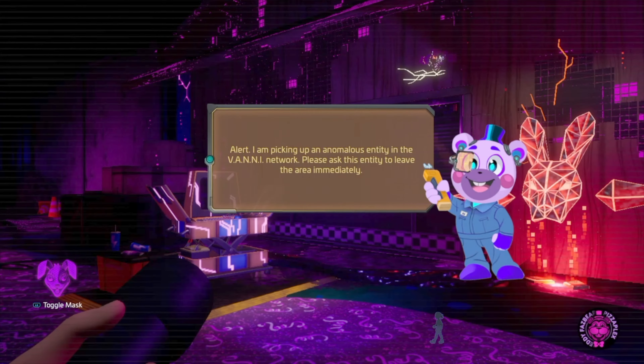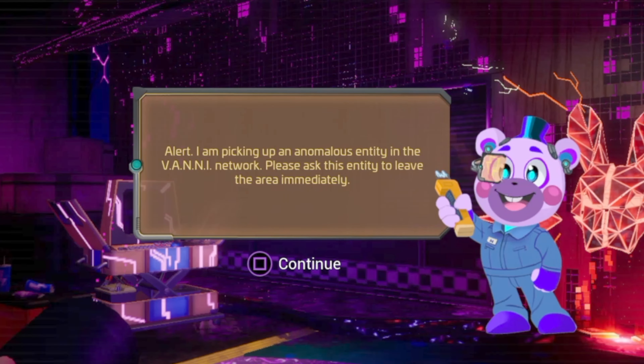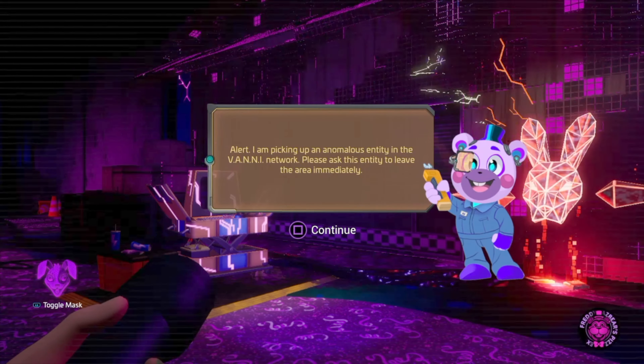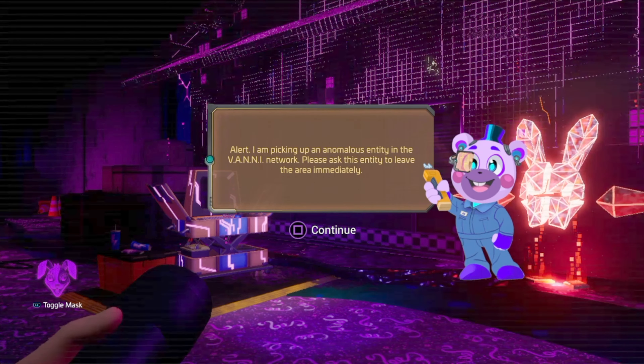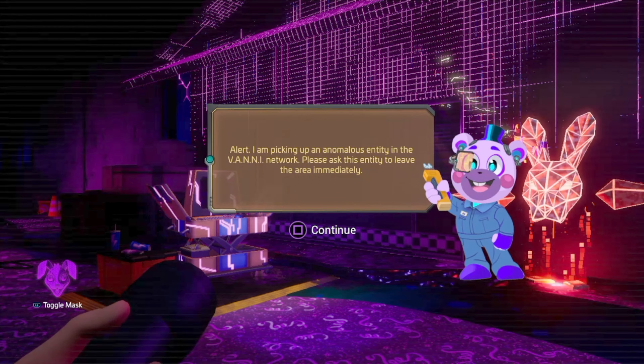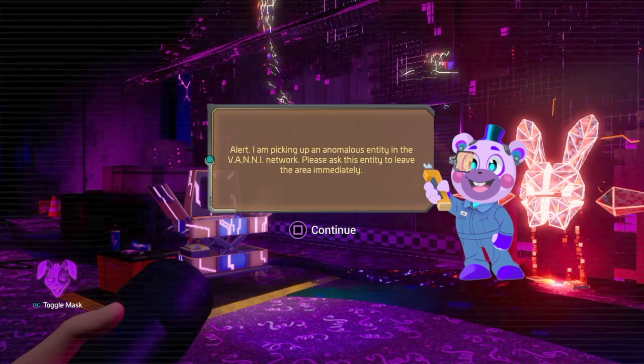Once you've reached the end, Helpy will let you know that there is an anomalous entity detected. This is very important to remember, as Glitchtrap can now come and jump scare you at any point, and when he does he will appear and he can send Monty after you. So keep an eye out.